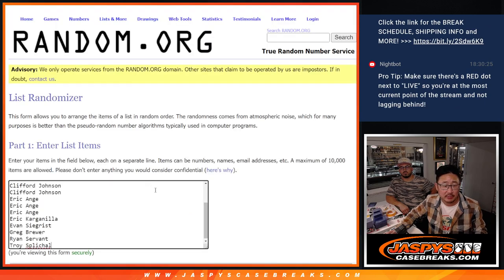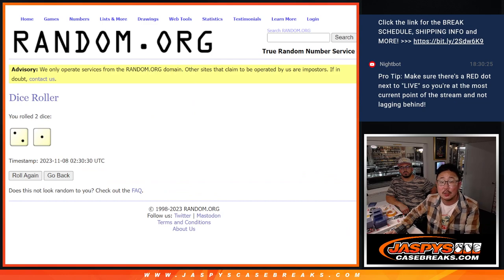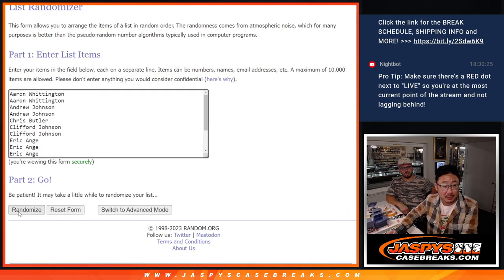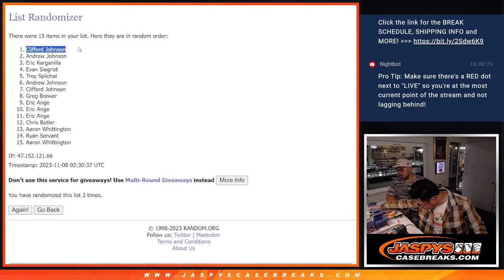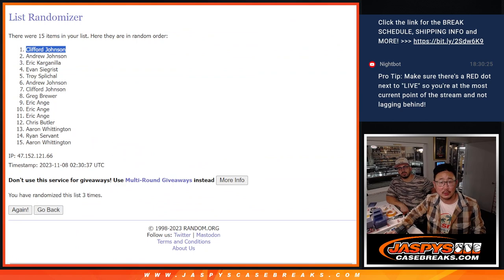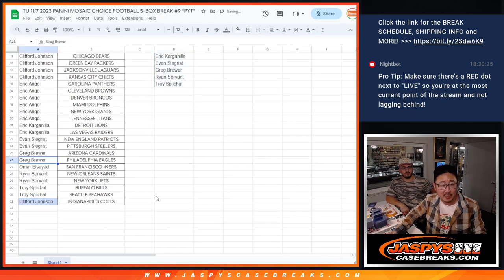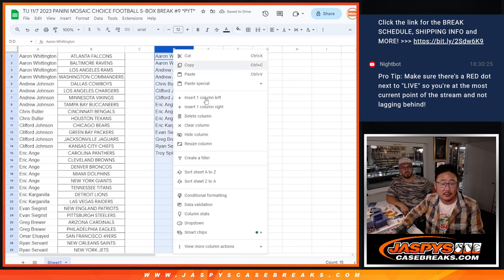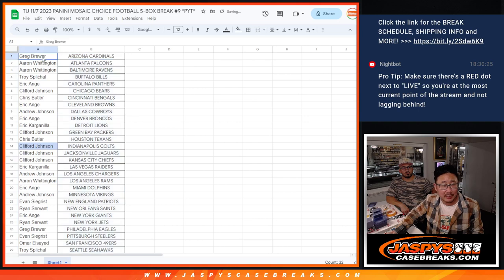Let's gather those names, new dice, new list. Name on top gets the Colts. Let's roll it and randomize it three times — two and a one. Good luck. One, two, and three. Clifford, congrats to you. You get the Colts. Let's get your name into the Colts spot right there. Now we can delete this column, alphabetized by team again. There's Clifford with the Colts.